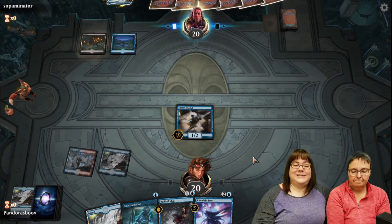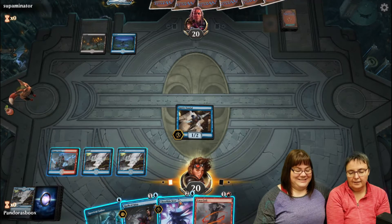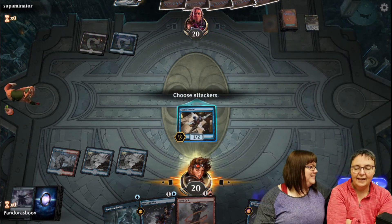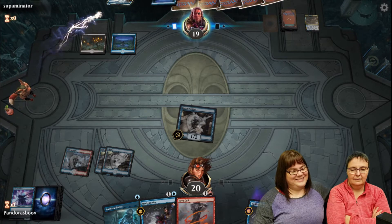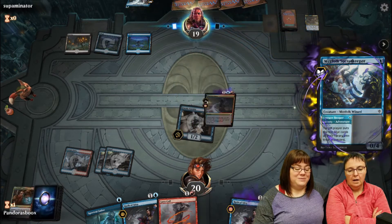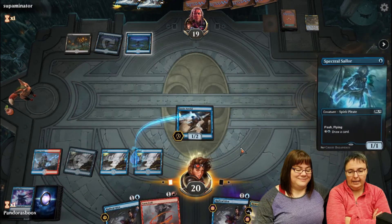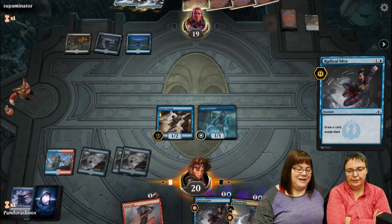It's a Merfolk mill deck. Fairy Vandal is out with flash. Cloudkin Seer comes out getting a +1/+1 counter on the Fairy Vandal. The opponent is blue-black. Leslie keeps forgetting the Cloudkin Seer counter interaction. Blue-black is very strong with counterspells - they countered her draw. Oh no, two Improbable Alliances went to the graveyard. But Leslie vows: he's going to pay for that.